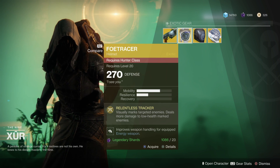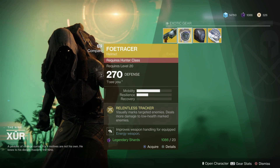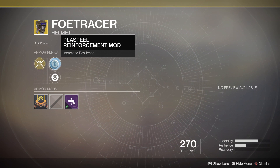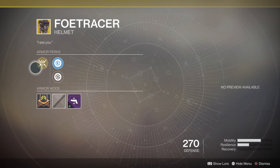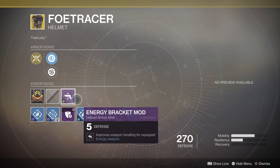Here is an exotic helmet for the Hunter — the Foetracer. I use this on my Hunter for my solar build. It says 'I see you.' You can either increase your resilience or your recovery. The intrinsic is Relentless Tracker, which visually marks targeted enemies and deals more damage to low-health marked enemies. This works very well — I do use it quite often.